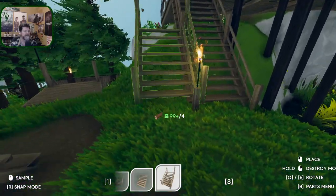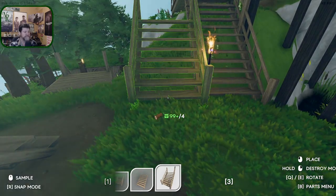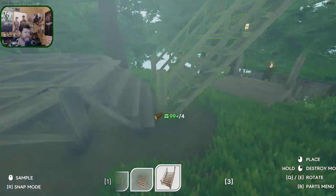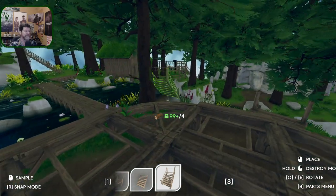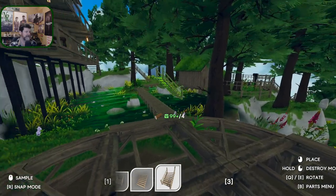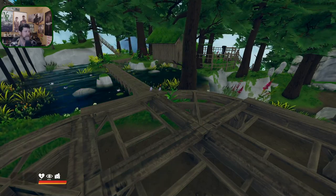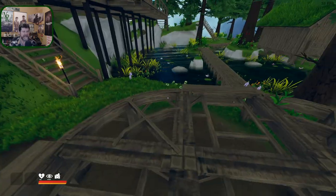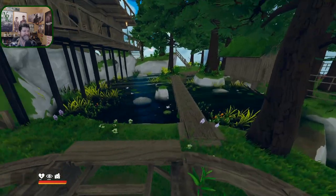If you want to make another staircase, there it is. Snap is just pressing down on the mouse wheel. Why the word 'sample'? I don't know - I guess like a paint sample in Photoshop. So 'sample' is another way of saying 'make another one of those.' Now that I know how to do that - just about done building everything - I think I want to get back to a more traditional gazebo.